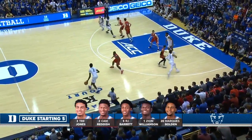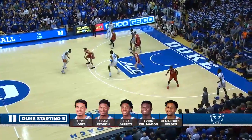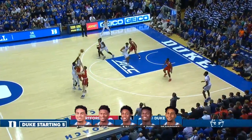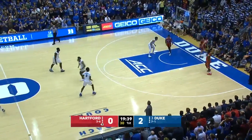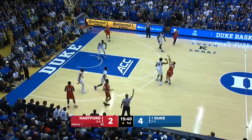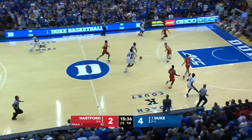Pack it in and force Duke to take shots from the outside if possible, and if Duke is making their threes, what can you do? A high percentage way to start — Marques Bolden penetration into the blue painted area. Carroll's shot blocked by Bolden.